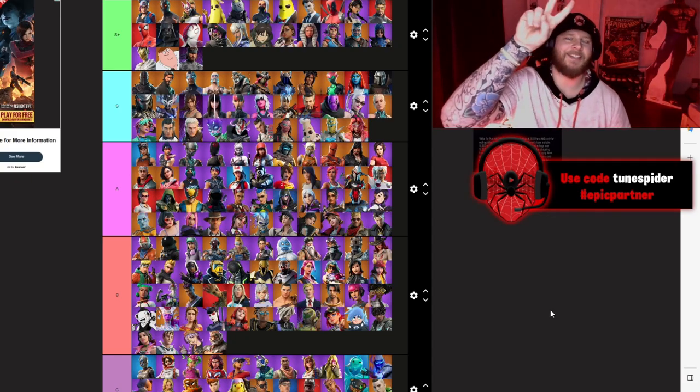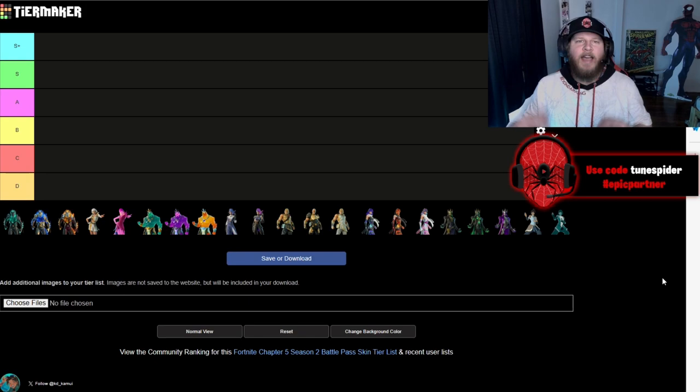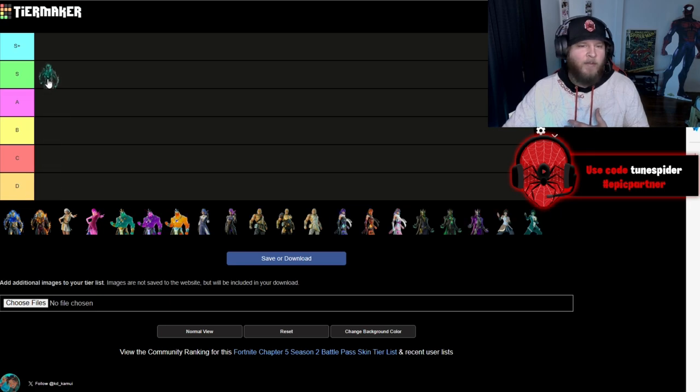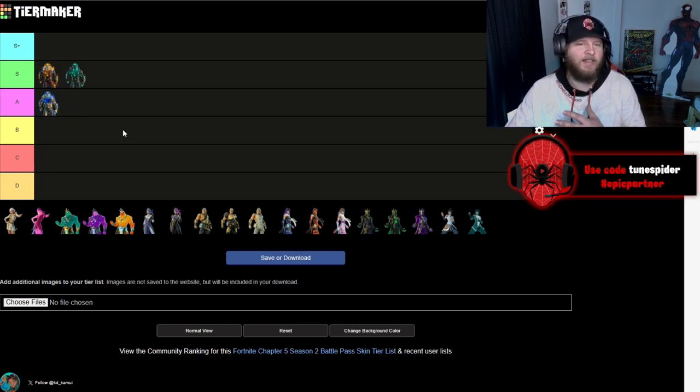We are ranking every Chapter 5 Season 2 battle pass skin, continuing from where the previous video stopped. Starting with Cerberus — they did a really good job with the skin, going S. The blue and gold version going A. Cerberus with the flames also going S. Up next is Aphrodite — not as good as her survey concept version but still a really clean skin that looks great in game, going A along with her alternate version.